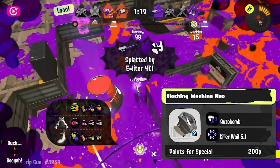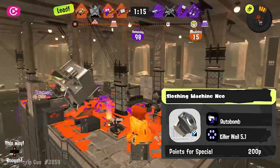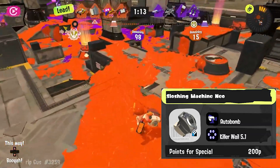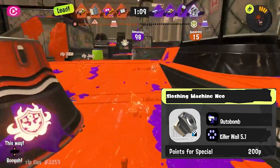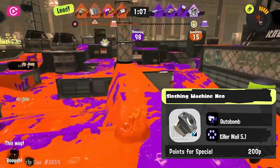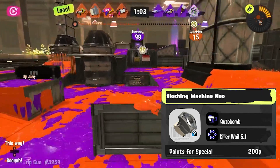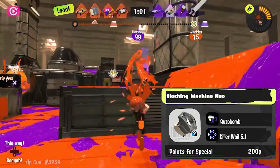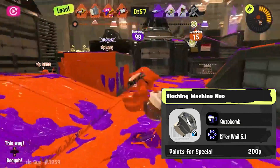Autobomb, while not one of the best subs in the game, is able to scout areas and is not as ink-hungry. Killer Wail 5.1 would work really well with the main weapon because the Killer Wail does continuous damage as it follows the enemy. One direct slosh could help in comboing for a splat. Machine has a really good hitbox and AOE, and you could throw a slosh in the general direction of the Killer Wail for some cheeky splats.